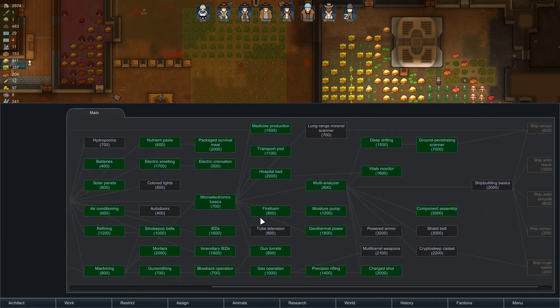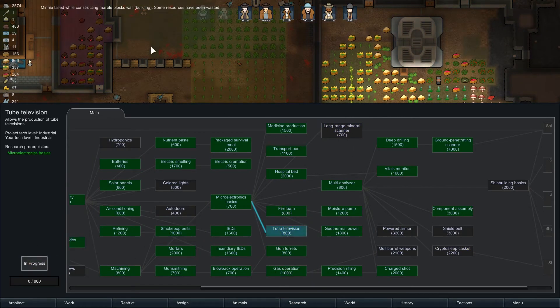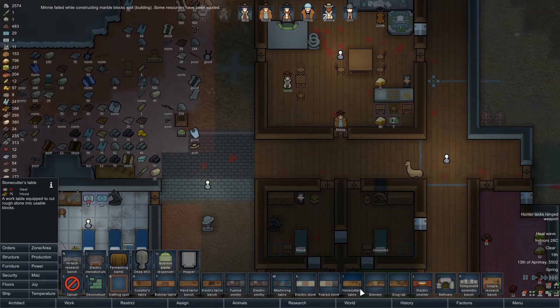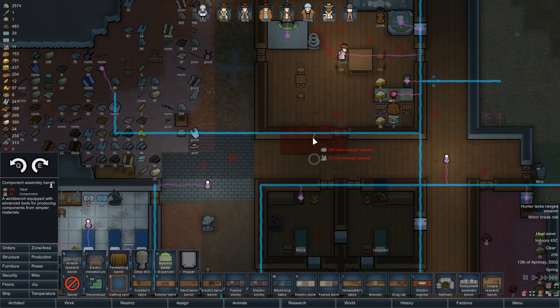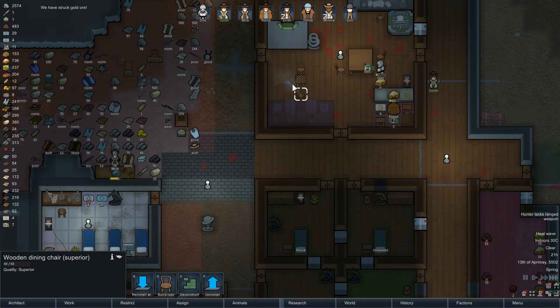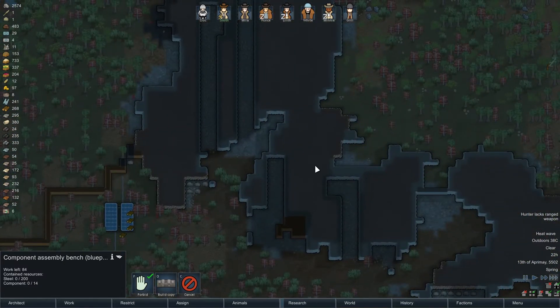Component assembly — that's done. Still not sure if it's actually a good plan or not, but I guess we'll do it anyway. The component assembly bench requires 14 components and 200 steel. I'm going to place it there — need to reinstall, not there. We'll reorient the table. We don't have enough components right now, which is kind of funny, but we'll find some.